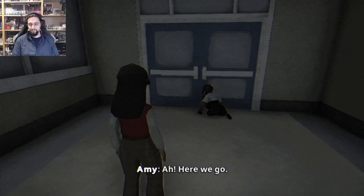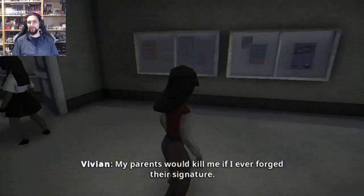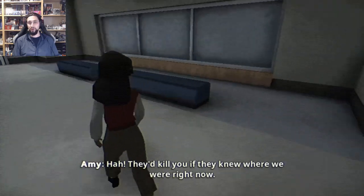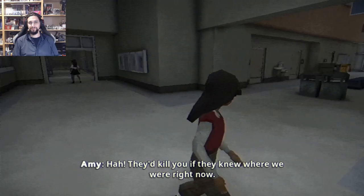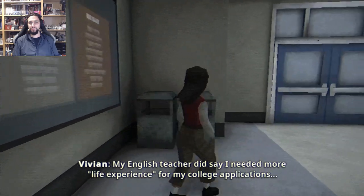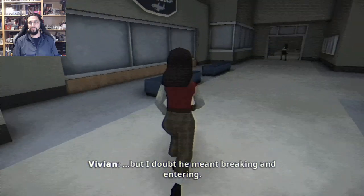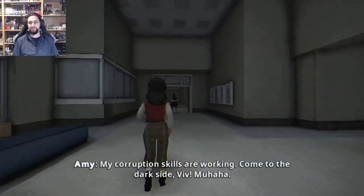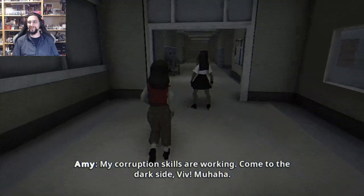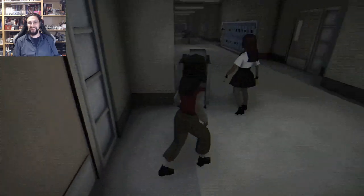Ah, here we go. I can teach you too if you want. My parents would kill me if I ever forged their signature. They wouldn't know. They'd kill you if they knew where we were right now. Probably, that's true. My English teacher did say I needed more life experience for my college applications, but I doubt he meant breaking and entering. My corruption skills are working — come to the dark side, Viv.